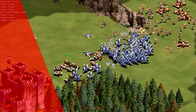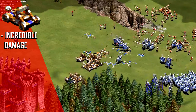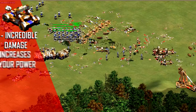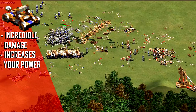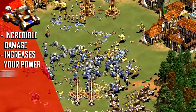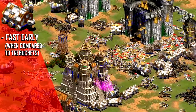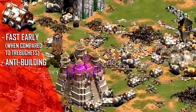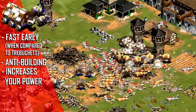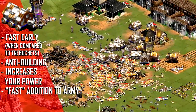While Siege Onagers can hurt your own army, they deal a lot of damage to enemies also, meaning just a few good Onager shots can wipe out entire armies, vastly weakening them and drastically increasing your relative power on the field — ergo, they are fast. You can also get Siege Rams onto the field far earlier than Trebuchets, and they destroy buildings in seconds, meaning your opponents will struggle to create more units, increasing your relative power. Ergo, they are also a fast addition to your army.